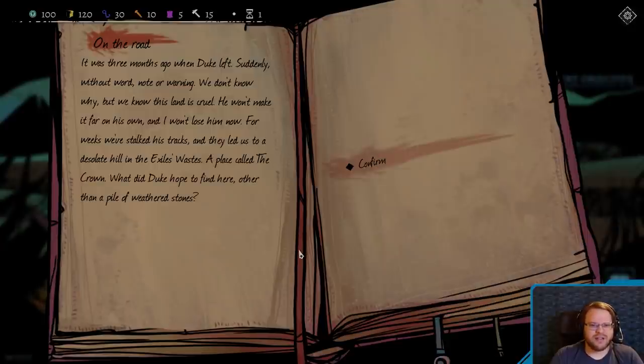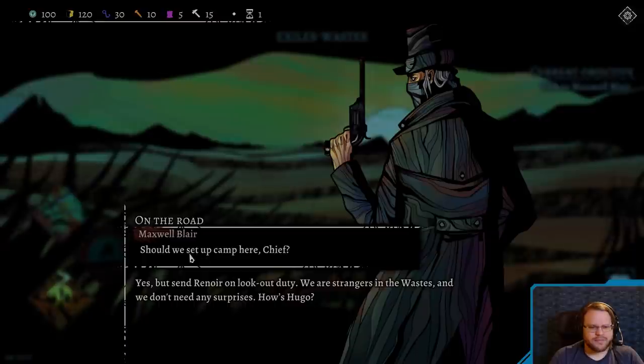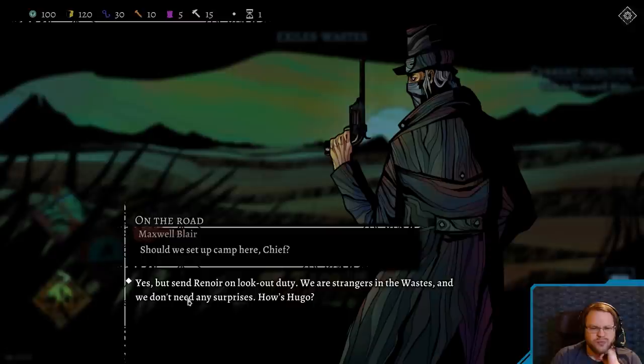For weeks, we've stalked his tracks, and they led us to a desolate hill on the exile's wastes — a place called The Crown. What did Duke hope to find here, other than a pile of weathered stones? Chief, should we set up camp here? Yes, but send Renoir on lookout duty. We are strangers in the waste, and we don't need any surprises.